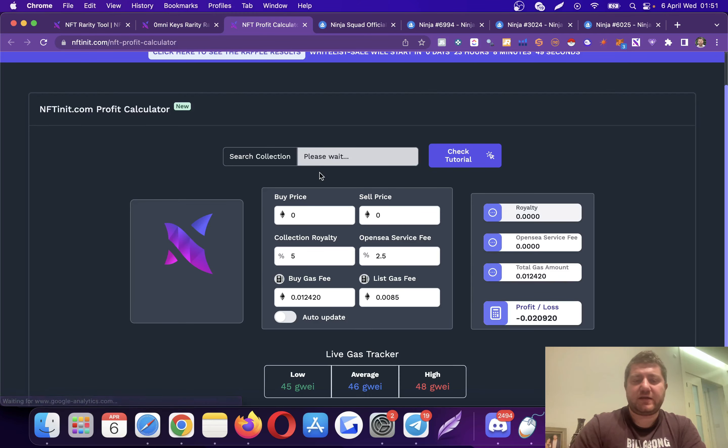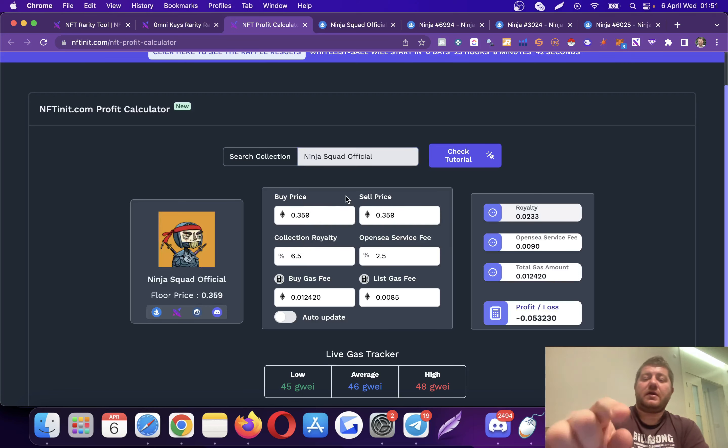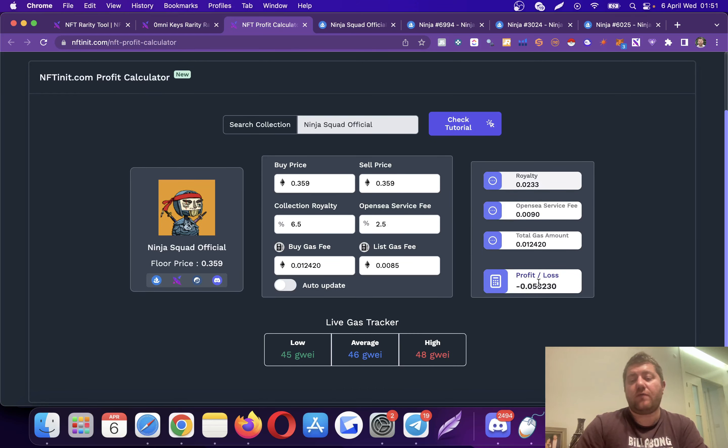Let me refresh this page and do everything from scratch. If I had bought this NFT on the floor and just resold it on the floor again, I would have made a loss of about 0.05. So if you buy an NFT on the floor, the system shows you how much you should be selling it for to not make a loss — probably around 0.42. If you wait on this price, you'll have to wait for the collection to get to that price to avoid any loss.